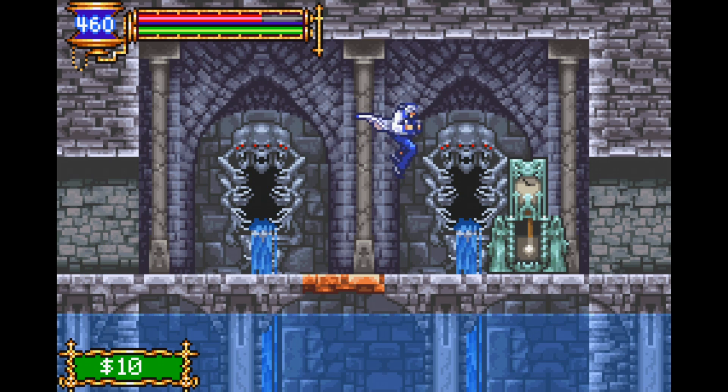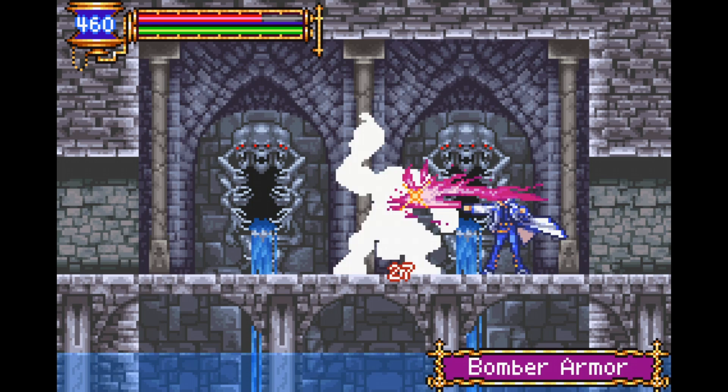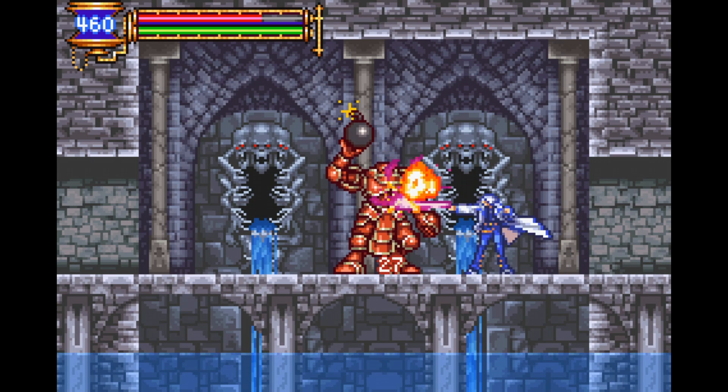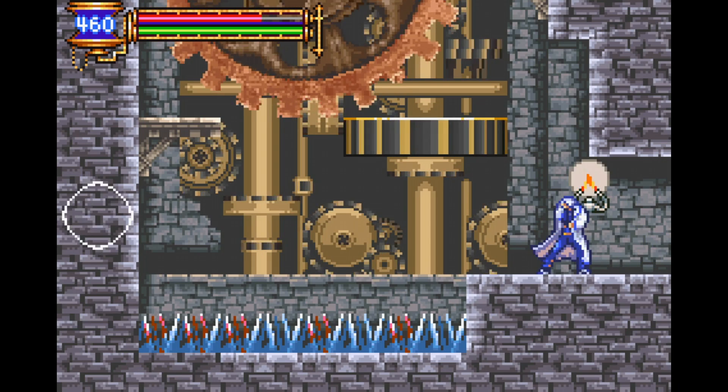He seemed like such a good guy, talking about Soma's favorite topics like the predictions of Nostradamus and how they relate to the defeat of Dracula. He certainly seemed a lot nicer than Yoko, who continuously turns into enemies like disc armors. Frankly, I don't know why you're trusting anybody in Dracula's castle, but that's just how Soma do — he's a naive young boy.